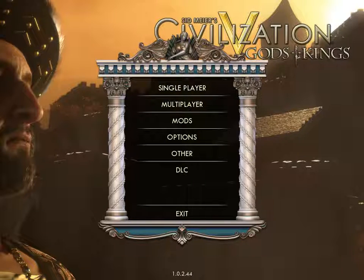Welcome back everyone to Showing Off. This is a series of three videos about Civilization 5. This video is about options and world setup. If you'd like to see gameplay or commentary, I'll put links to the other two videos in the annotations. But for now, let's begin with the options.